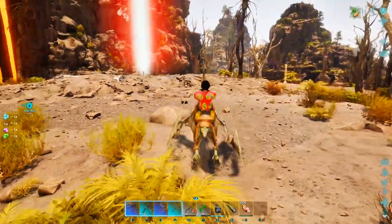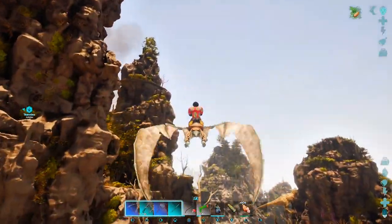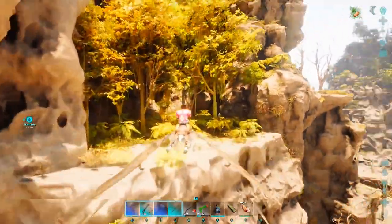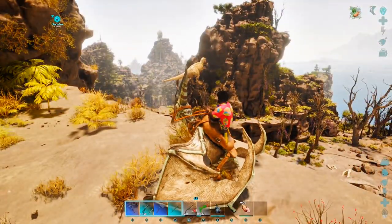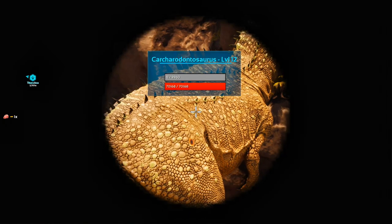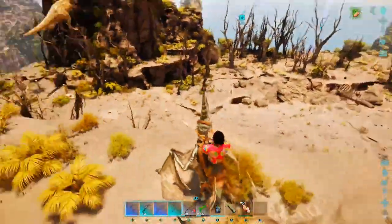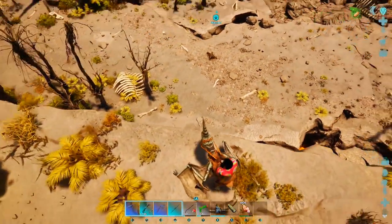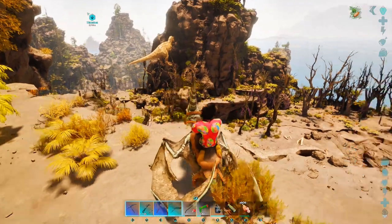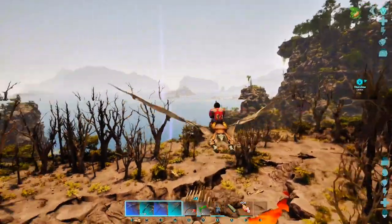Look, I believe that's a giga — and that's how I got the giga I got last time, that's exactly how. Let's put them down right here and check this carcho out. Carcharodontosaurus, level 12 — not a great level, but it might be good practice for figuring out how to tame this thing, because what you gotta do is trap it and then drag corpses to it so it can eat the corpses.